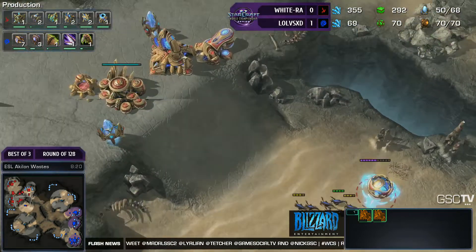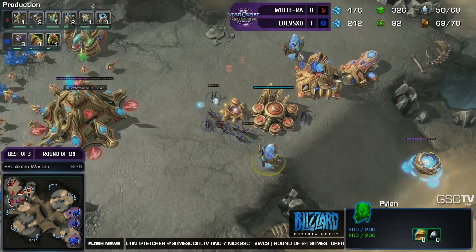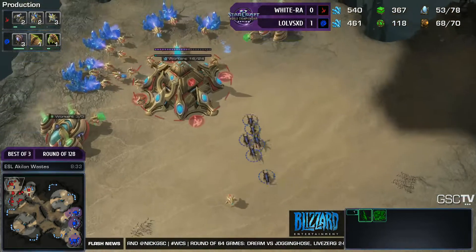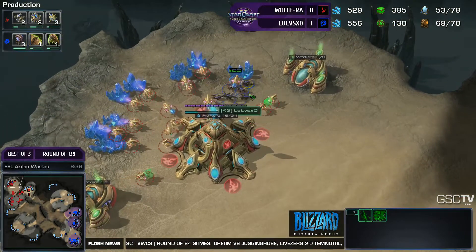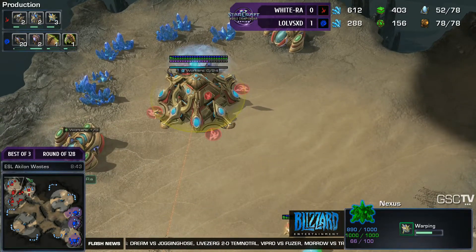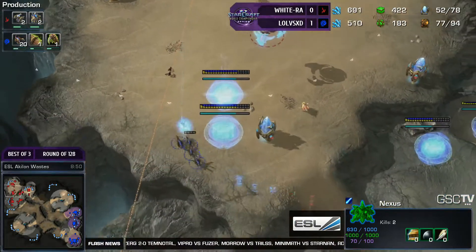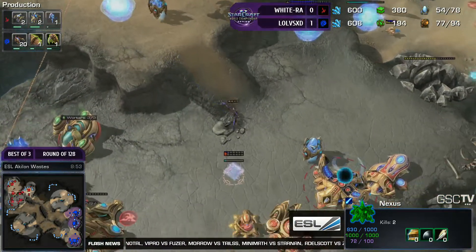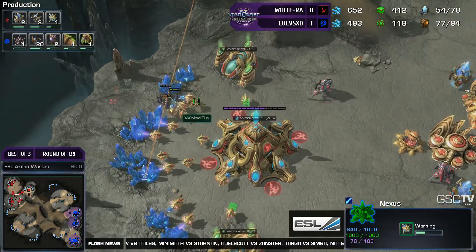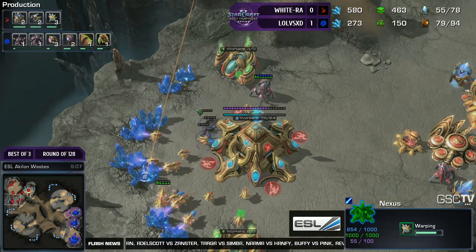That's shut down any aggression WhiteRa was going for. No wall — here come the zerglings again, and they stream straight through. This is disastrous yet again. In total we have six speedlings making it into the base — a lot of probes are going to go down. Already pulling probes from the main. What is there to defend? A Mothership Core and a Stalker, and they do not have a lot of DPS combined. He's trying to defend as well as he can, with another Stalker being warped in. The probes are going to have to fight for themselves.